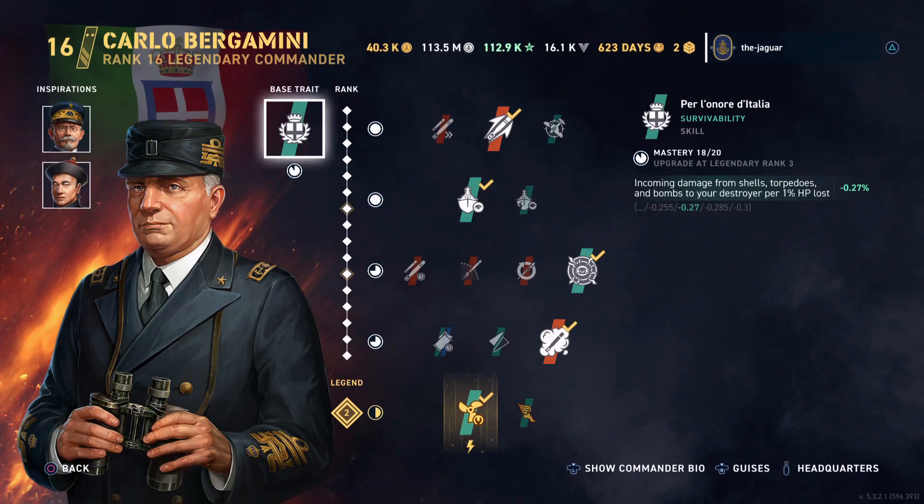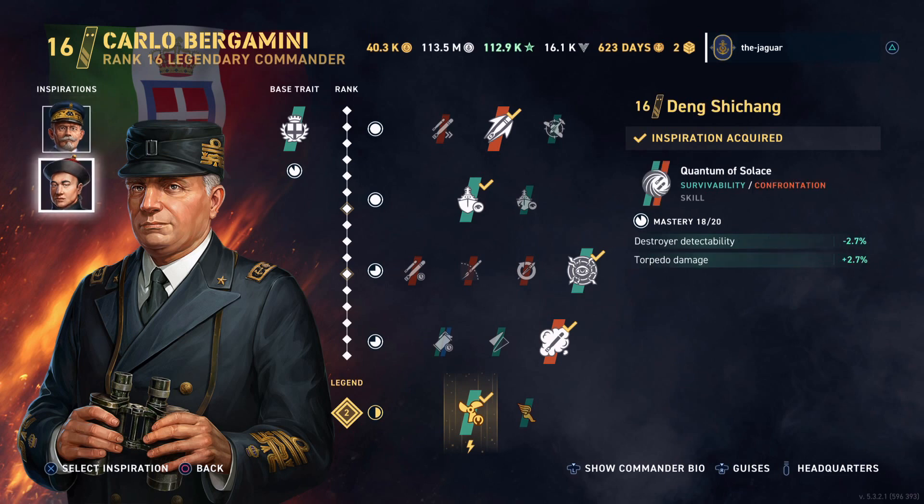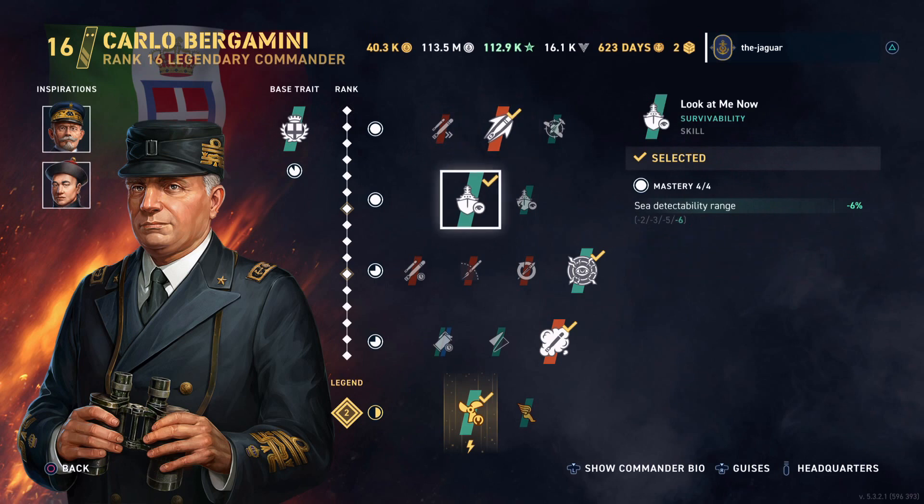First, a quick overview of Bergamini. His base trait is Per Lenore Atalia, which improves incoming damage from shells, torpedoes, and bombs to your destroyer per one percent of HP lost. For inspirations I have Luz Valette, which reduces the amount of time you're visible after firing the main guns by 21 percent. Deng Shishang is the second inspiration, which helps destroyer detectability and torpedo damage.